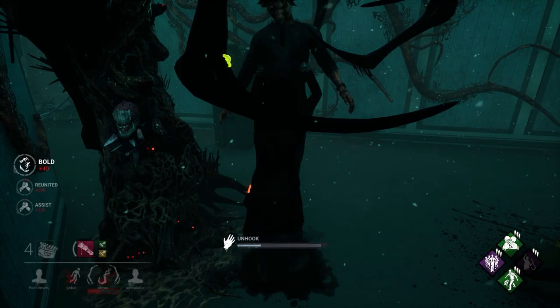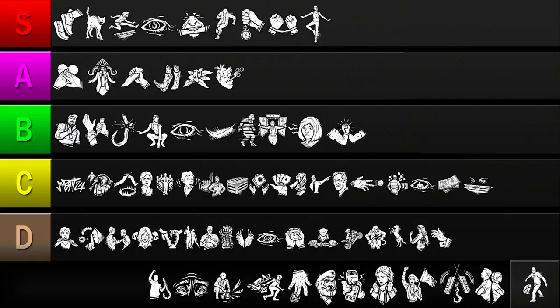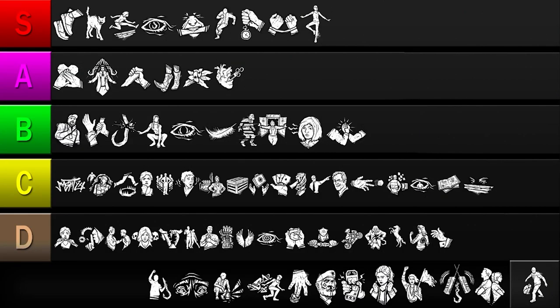Our next perk is We're Gonna Live Forever. This is just a Bloodpoint farming perk and doesn't provide any useful effects otherwise, so this perk is gonna live forever in the D tier.